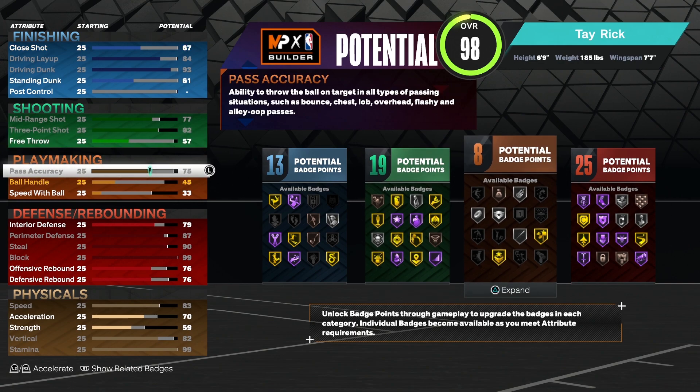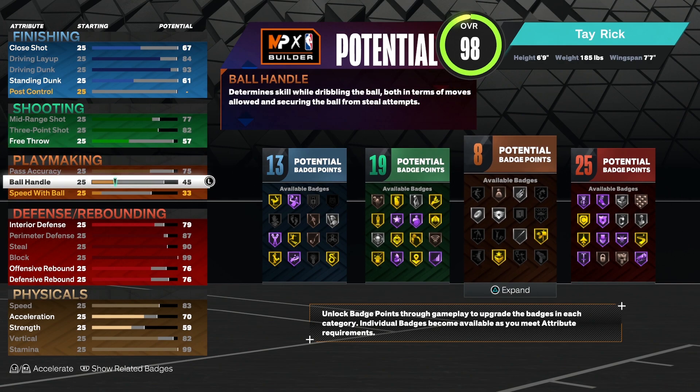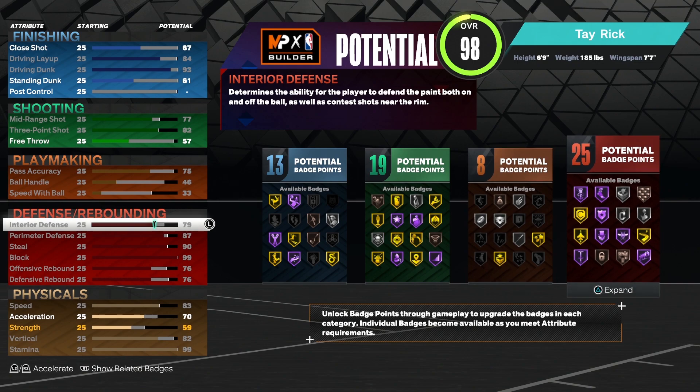For playmaking, we're going to go passing 75. Ball handling 45, but you can actually up that if you want — it's totally up to you. We got an extra one left, so ball handling for 146. Speed with ball is going to be 33.